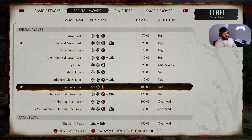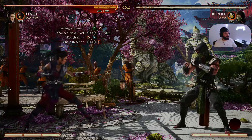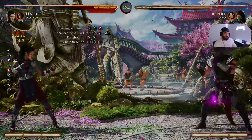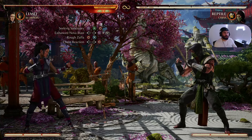To finish off this beginner-friendly combo, after Rough Zepha we're going to follow up with Chain Reaction. Chain Reaction is Back Forward Circle on PS5, or Back Forward 4 on PC and Xbox. 30 damage — let's go! I hope you enjoyed those beginner-friendly combos. Let's get into the intermediate combos next.